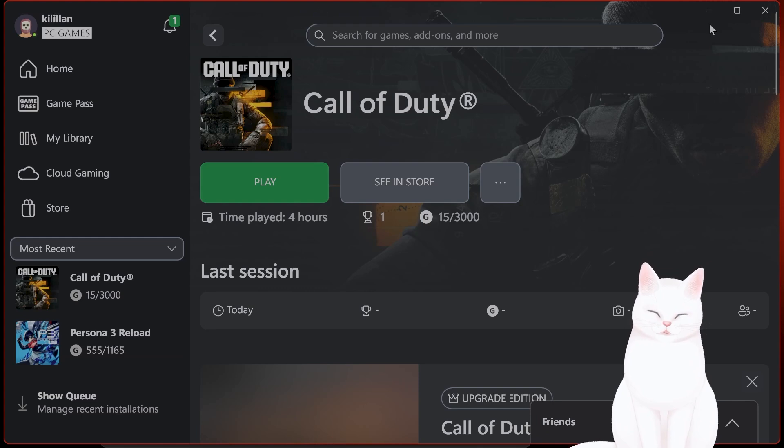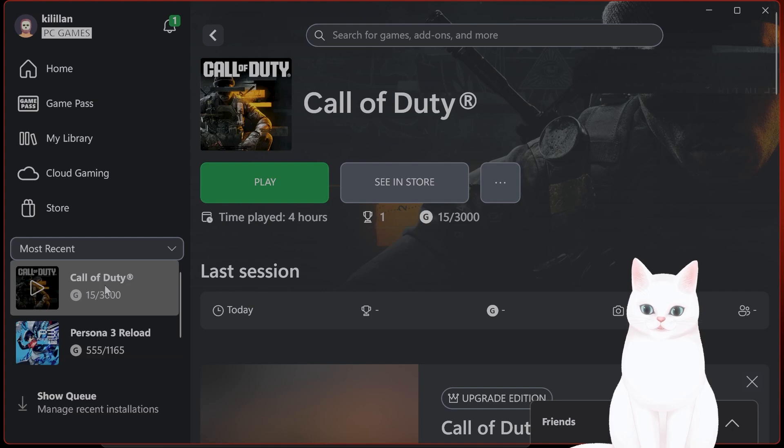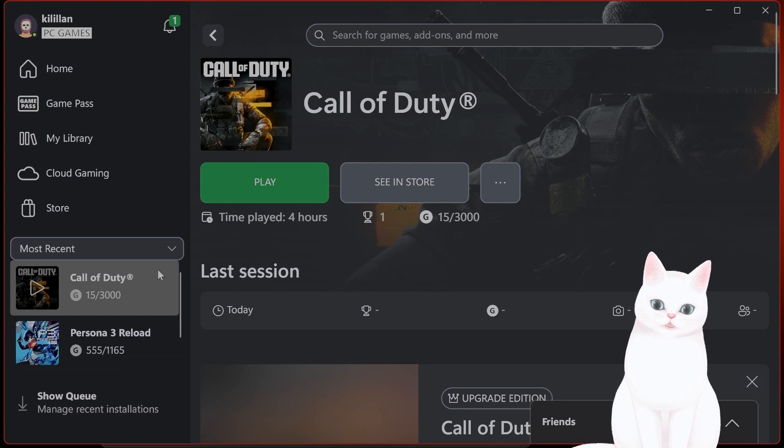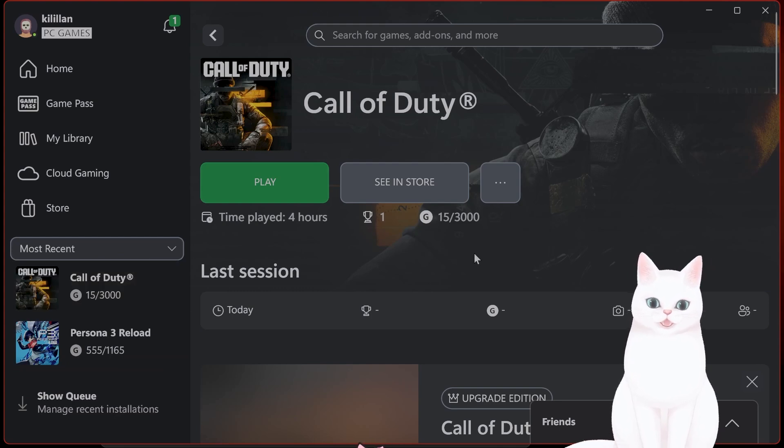After you've done that, try reinstalling the base game. Right-click on Call of Duty and hit Uninstall. When you reinstall, it will ask if you want to install Call of Duty plus Zombies plus Multiplayer plus various add-ons. Install only the base game first, run it to see if it runs smoothly, and then add other parts one by one. This seems to fix a lot of problems for many people.